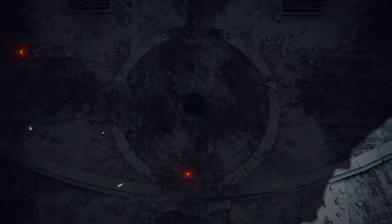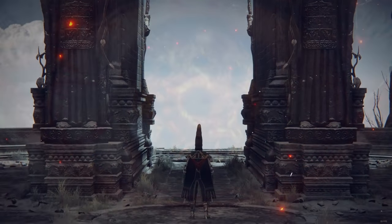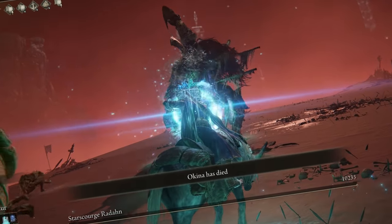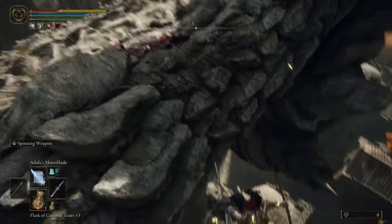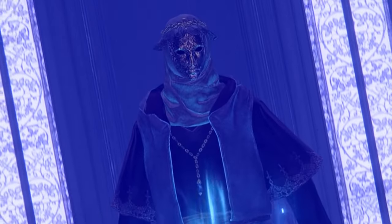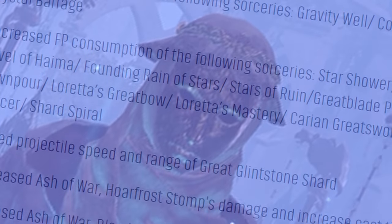My mage build in Elden Ring was already incredibly powerful, but to truly uphold the title we need to optimize it. We're in the late game now and you will notice that the game starts to ramp up in difficulty after you defeat a certain boss. Just spamming the early game spells or the mid game terror known as Comet Azur will not cut it most of the time, and we need to adapt to circumstances or you might simply fail in the late game. In this video I will show you the most optimized and powerful mage build for the late end game and go over the recent patch and many changes to sorceries.